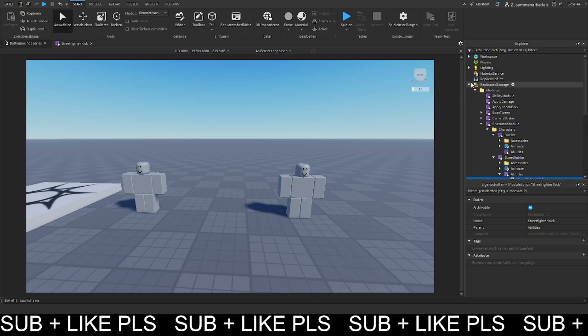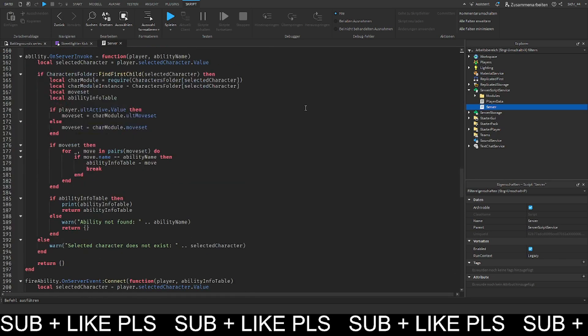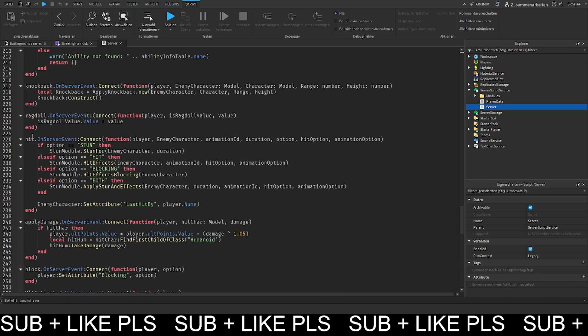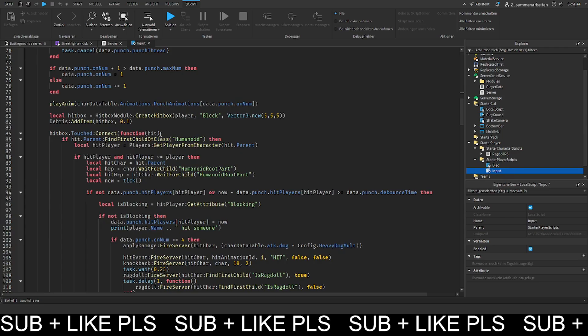We can actually see how we did this on the server — in the hit function it's basically the same, because we check if it is a block or not. But we check this on the client actually, so let's open the client up and check in the input function for whether the character is blocking.